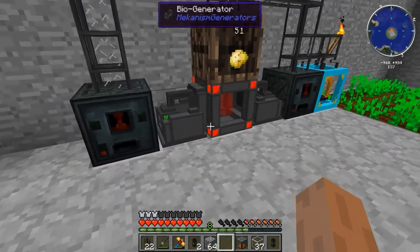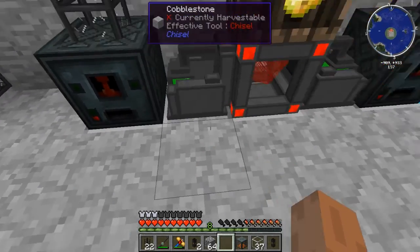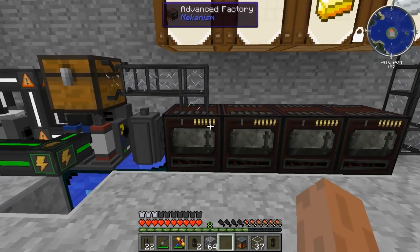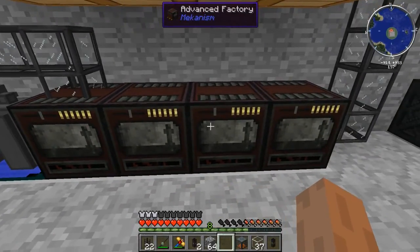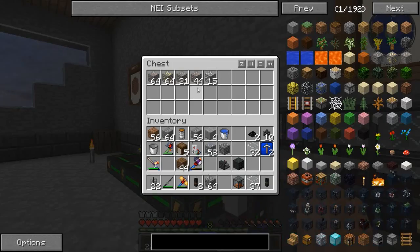The power ends up leaving this energy cube via the basic universal cable. There is a line underneath the floor here which comes all the way over to these factories. We have four factories here: a purifying factory, a crushing, an enriching, and a smelting factory.